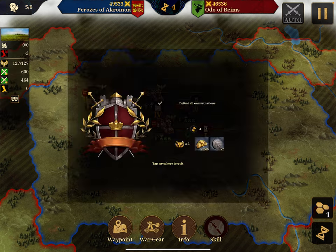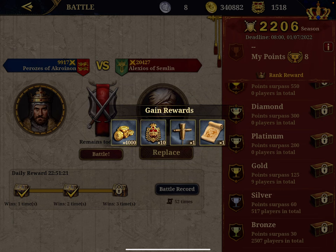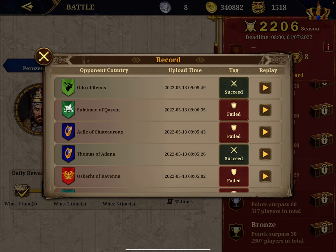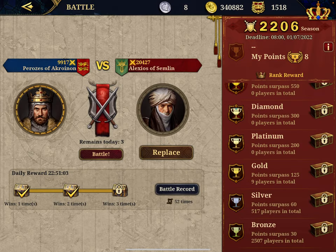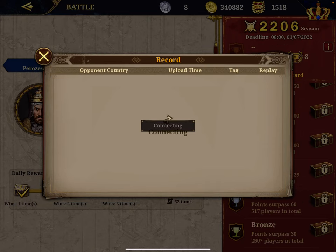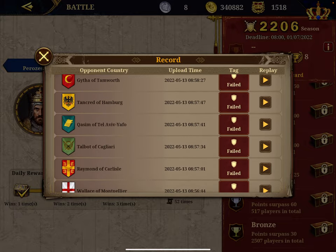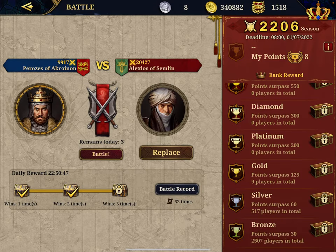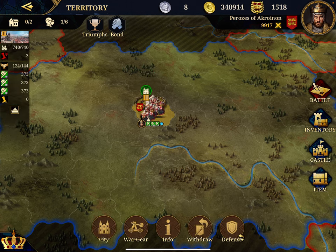We got another four points — win two times, click it. Battle record 52 times. This is a battle record of my opponent — so he won 52 times but many failed. Interesting, so you can rewatch your opponent's matches. I still have three battles I can do today. By winning you accumulate coins. Let's go back to the city — I need 15 to upgrade the city.